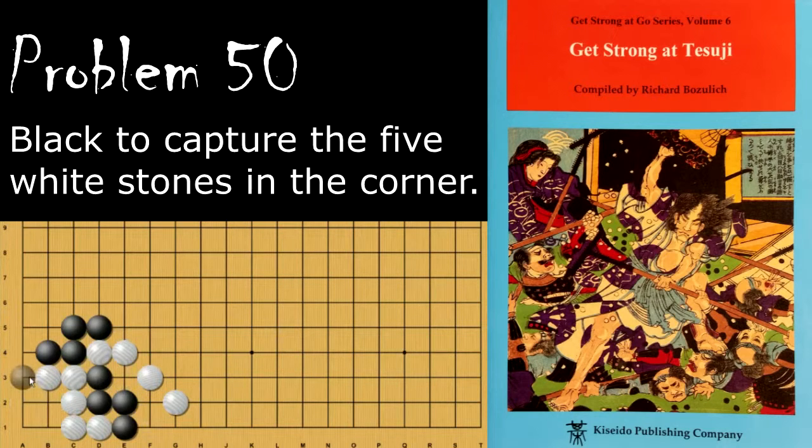If instead black tries hunting here, white will block and start a ko because black can't simply pull back — white will just make two eyes. So black needs to take this point; either one of these will again let white get two eyes. Then white captures, and now black has to fight a ko when he could have killed this group outright.